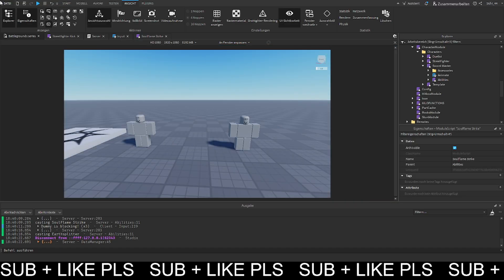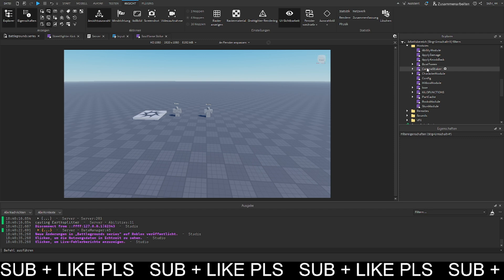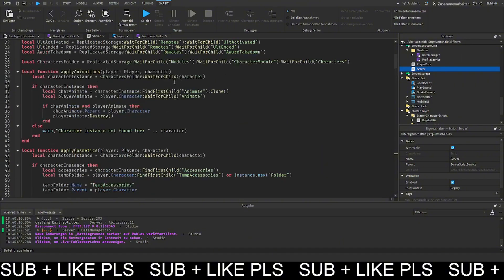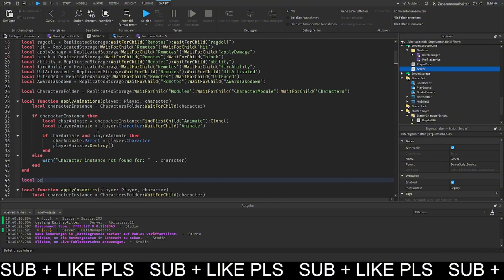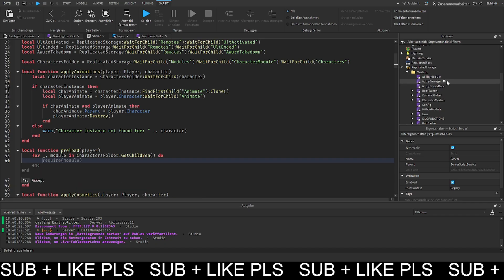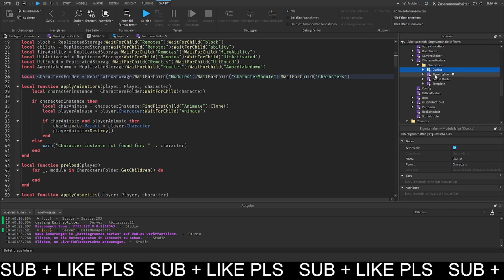We can also do some preparations for the next episode since we're kind of finished here. We want to preload all the animations for every character. So what we can do is go on the server and create a function — local function preload for a player. We iterate over every module in the characters folder.